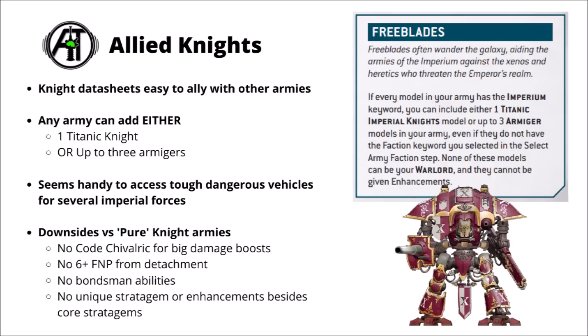Before we get to the Noble Lance Detachment, allied knights have a rule section here as well. Freeblades allow an Imperium keyword army to take either one Titanic Imperial Knight as an ally, or up to three Armiger models. It's quite a free and easy alliance system. For allied knights though, they won't get the Code Chivalric for big damage boosts, they don't get the 6-plus feel no pain, and they won't get any bondsman abilities either. Still, the raw stats are pretty interesting, and Canis Rex in particular looks like a solid include in plenty of armies.